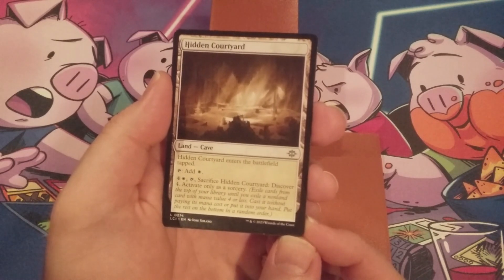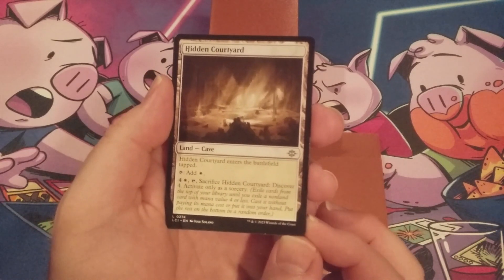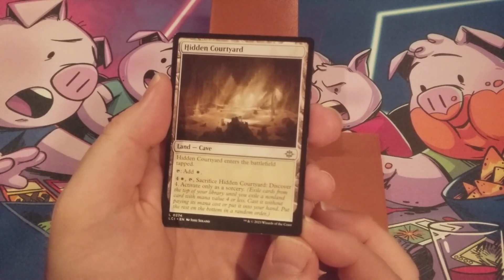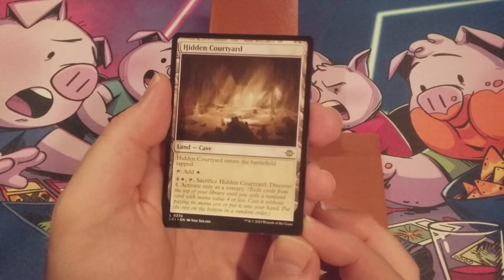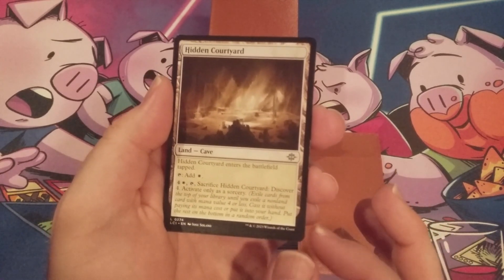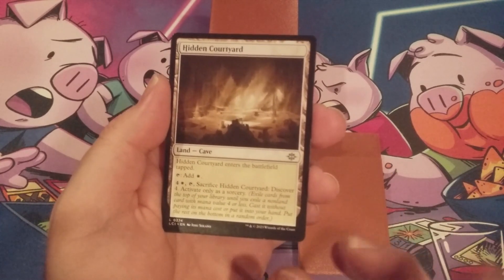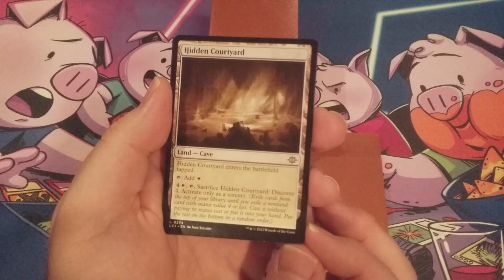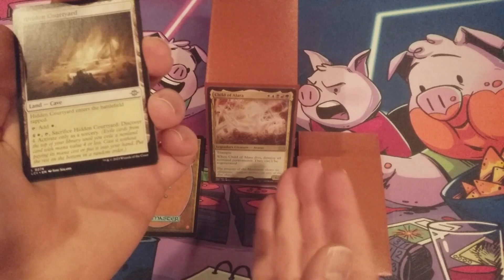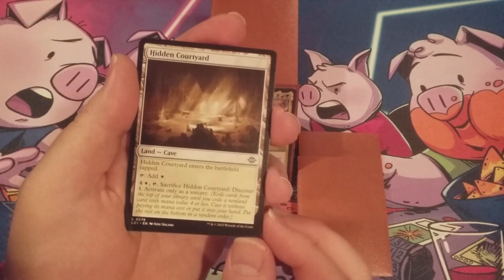Discover four basically means that we exile cards from the top of our library until we exile a non-land card that costs four or less mana, and then we cast it without paying its mana value. We put any other cards revealed this way on the bottom of our library in a random order. This will allow us to get some removal for our commander, because we have so many spells that allow us to sacrifice a creature to draw cards and get some other benefits.